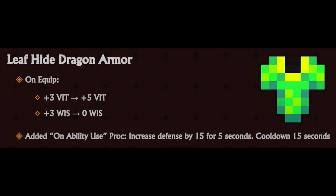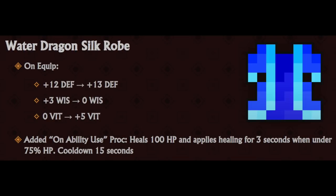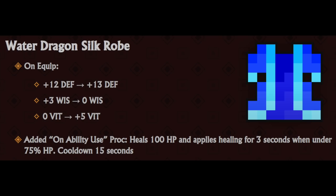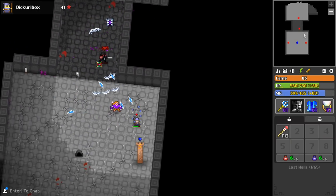Leaf Hide now gives you 5 VIT but 0 WIS, and its on-ability-use proc increases your defense for 5 seconds, which also has a 15-second cooldown. Water Dragon Silk Robe gives 13 defense, 0 wisdom, 5 vitality, and its on-ability-use proc heals you for 100 HP and applies healing for 3 additional seconds when you're under 75 HP - same 15-second cooldown applies. These aren't passives by any means, but at the rate that they activate, you're probably going to treat them like that.